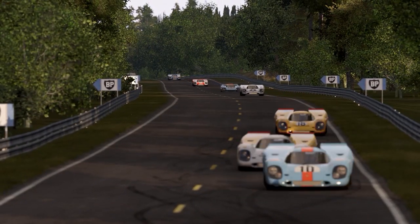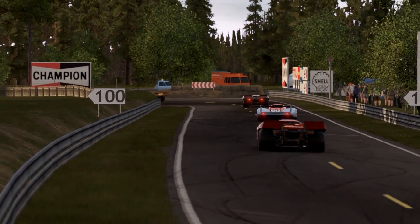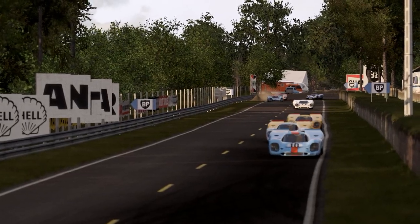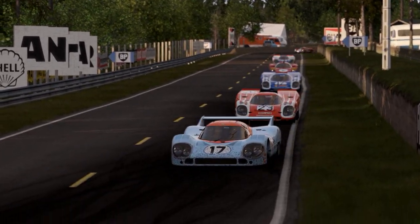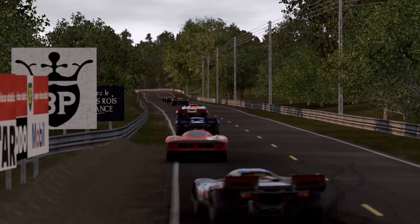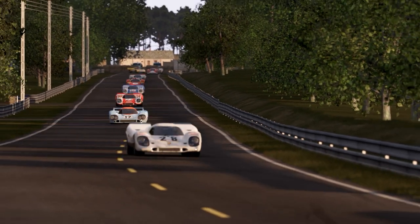I found the 917K to be quite understeery, and the 917LH is even more so. Managing weight transfer in this car is absolutely critical if you want any hope of getting the front end to do as it's told. But while the front end requires quite a bit of work to keep it in check, the rear seems to have almost endless grip — you can jump on the throttle as hard as you like and there will be no ill consequences. Ending on a positive note, force feedback is excellent, as is the case with the rest of the cars in this pack. This is definitely an area that SMS has worked hard on, and they now seem to be getting it right pretty much all the time.